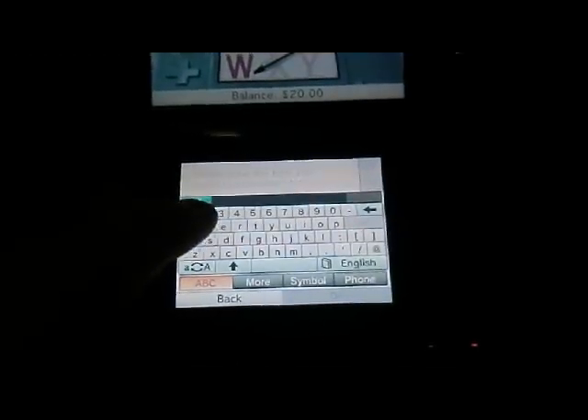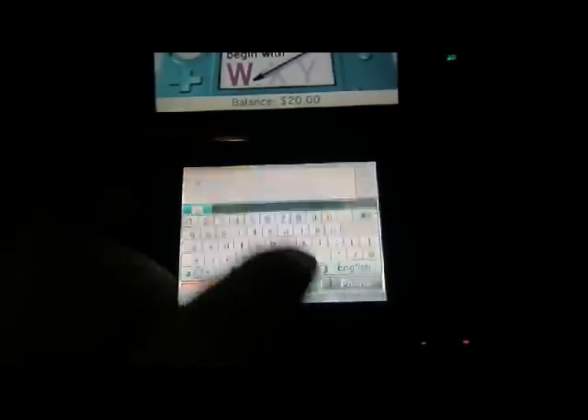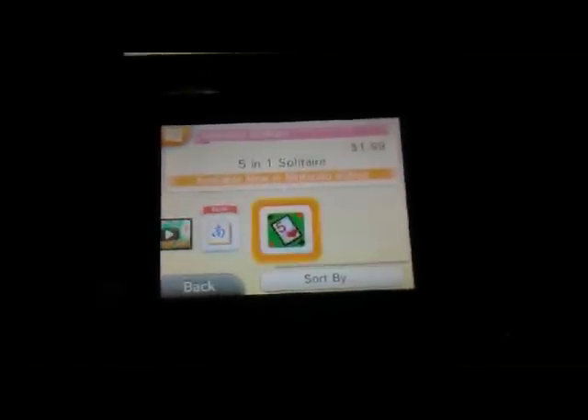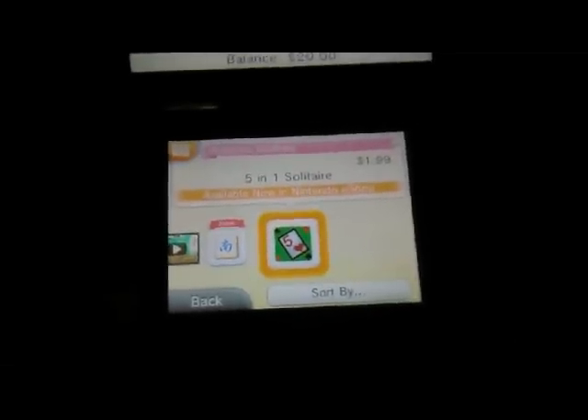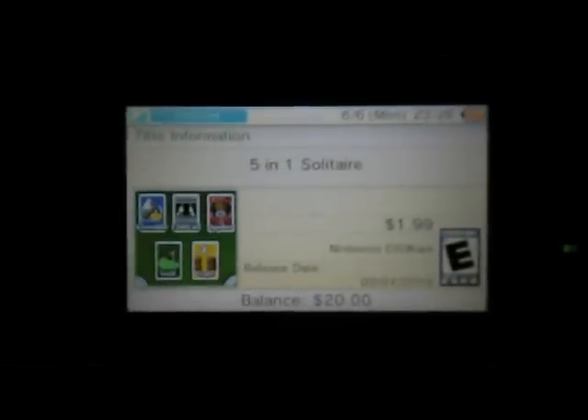We'll type in 'five' — it should be Five and One. There's Five and One Mahjong video, Five and One Mahjong, Five and One Solitaire. Available now in the eShop, and it goes to the re-download screen that shows how much it costs.